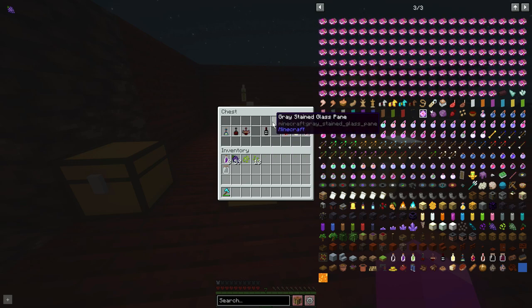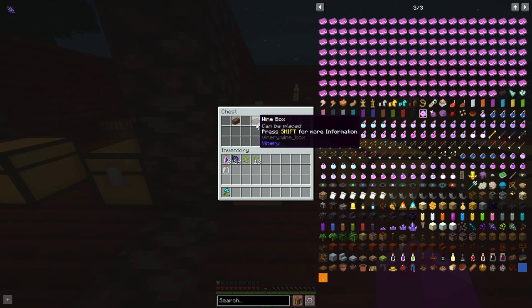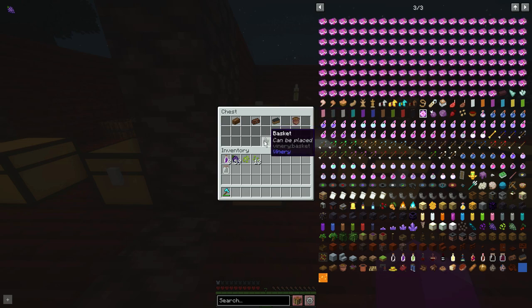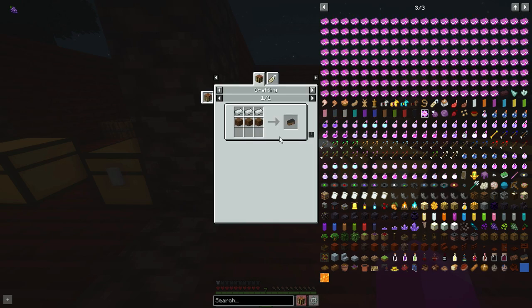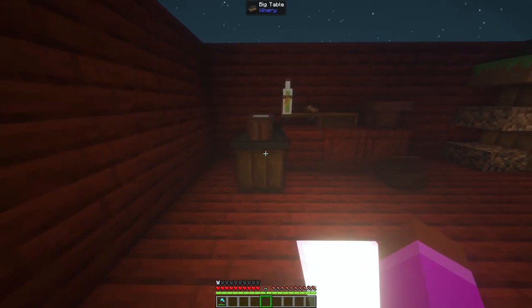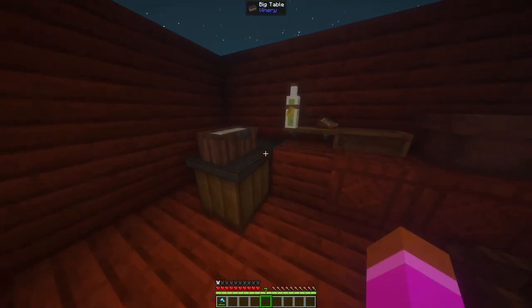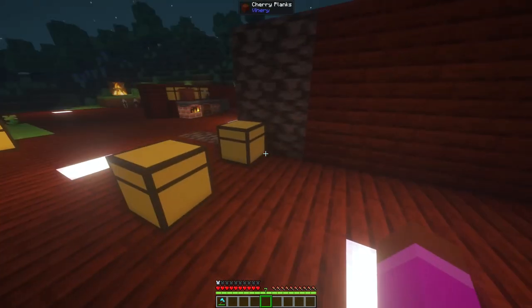One wine here looks like you can probably find it by trading with something. You also have some more aesthetic items: a flower box, a wine box, a big table, a flower pot, and a basket. You can see what they look like — they're just good as little aesthetics. You can make it look like a little wine place or add some more class to your home.